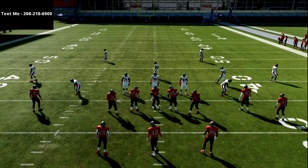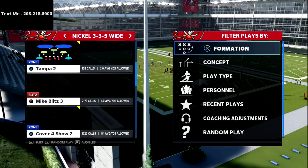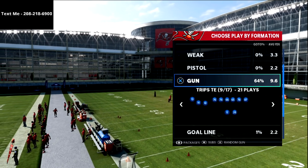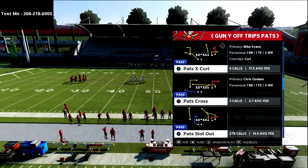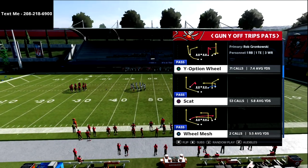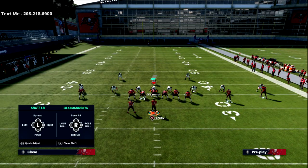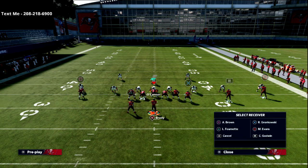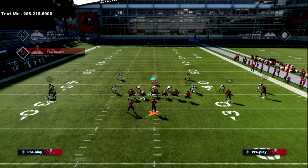Let me show you another formation you can do this out of — it's relatively simple and really effective. Looking through the other formation I like is Y-Op Trips Pats. With U-Trips, you can put either one of those players on a hitch. For example, I could take the running back and put him on a swing route, then simply motion this guy out. This is a really simple little play — just watch the square receiver.